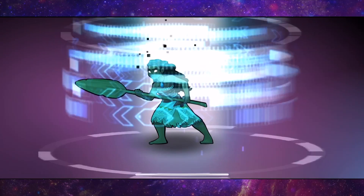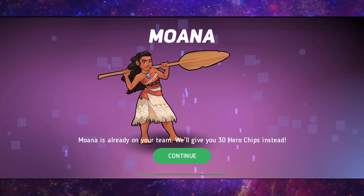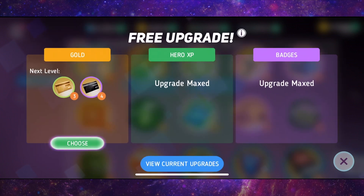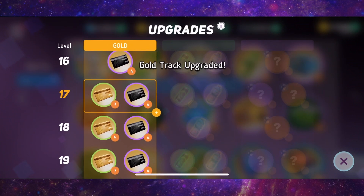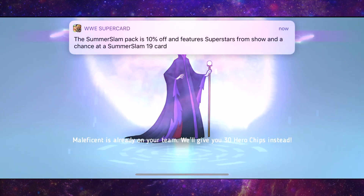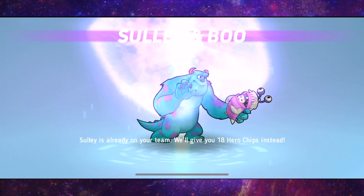We got a new character — Moana — even though we already have her. So that was actually really really bad. But we can choose to get some more platinum cards. We have 7 remaining. Let's open these last 7. We got Maleficent, and we also got Sully and Boo, which isn't bad.